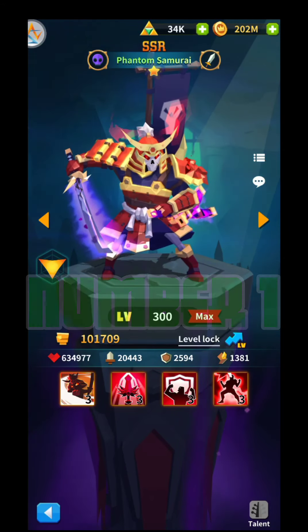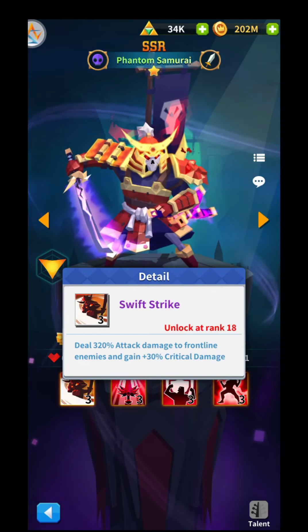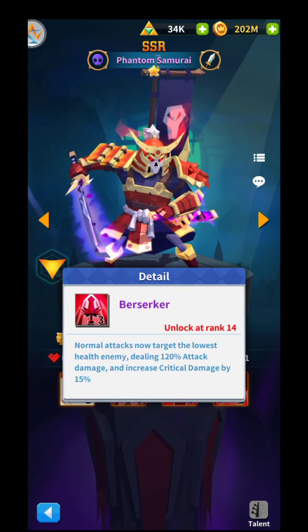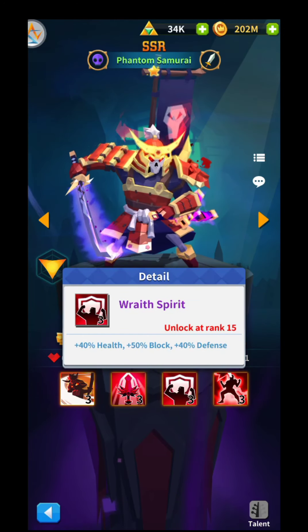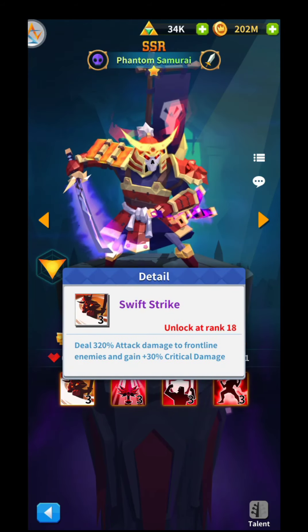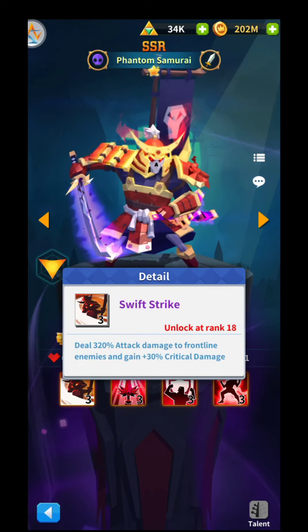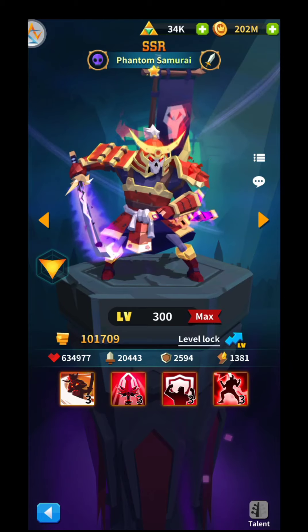Number one, ladies and gentlemen, is the Phantom Samurai — probably one of the best heroes in the game, definitely in the top 10. His first skill, Swift Strike, deals 320% attack damage to frontline enemies and gains 30% critical damage. The second skill: normal attack targets the lowest health enemy dealing 120% attack damage and increases critical damage by 50%. The third skill, Raid Spirit, gives 40% health, 50% block, and 40% defense. The fourth skill grants plus 50% critical chance and 50% critical damage every turn. He's a hero that will fight until the end — my number one pick for the undead faction.